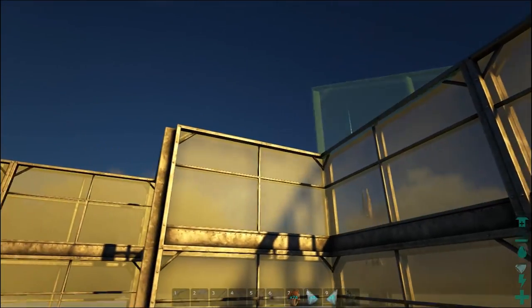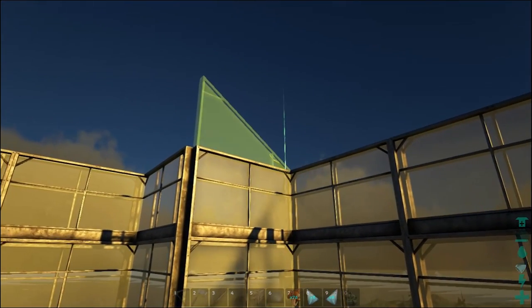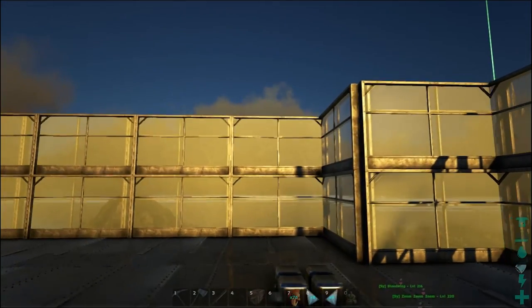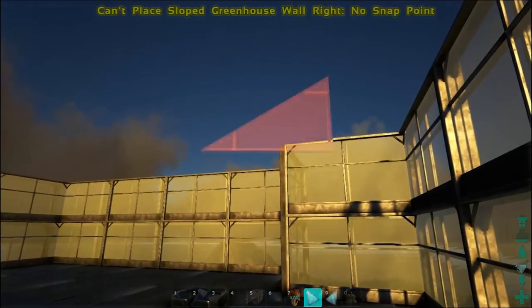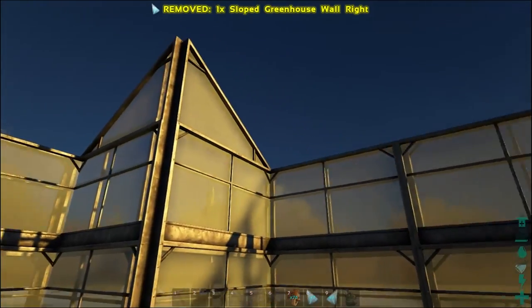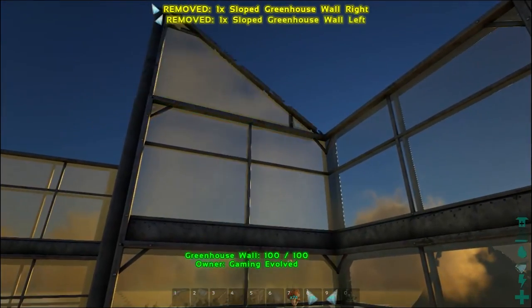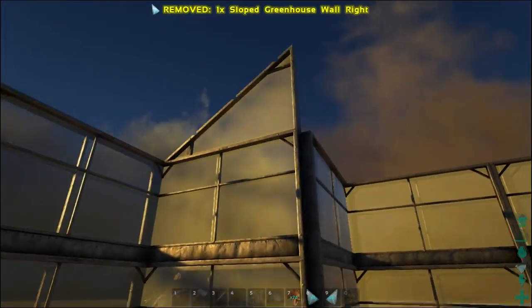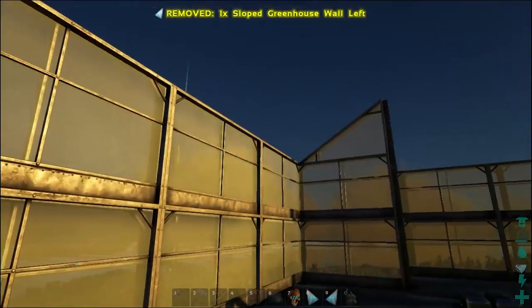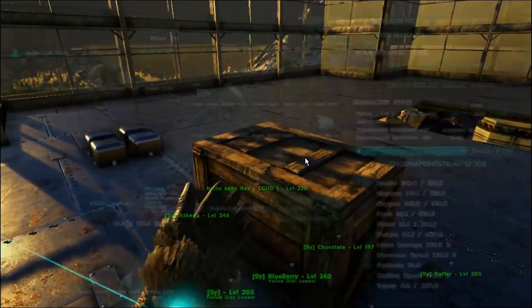At this stage we can start going up. I want to put a slant going across here — put that there and one of these here. I don't want this to just be a normal shaped building if I can help it. That looks cool though — that looks amazing actually!